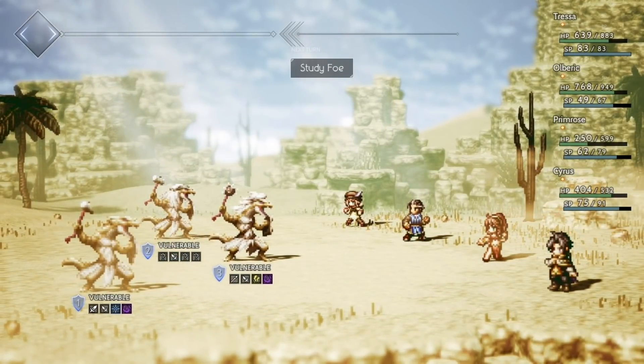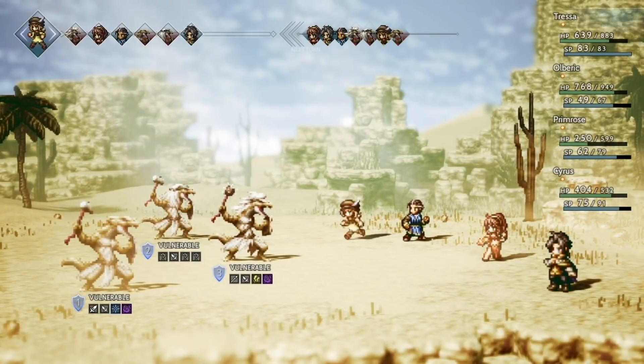So he's definitely going to uncover one of them. He uncovers that he's weak to dagger — you'll see down there. Now of our four characters, Primrose uses dagger; that's her primary weapon. So let's see what happens with our first turn here.